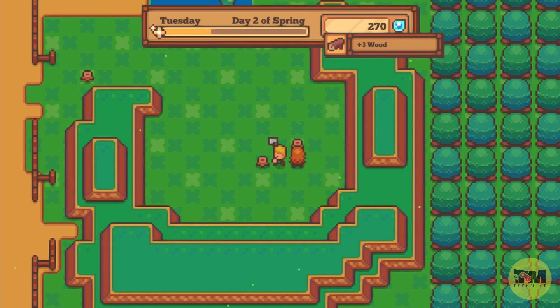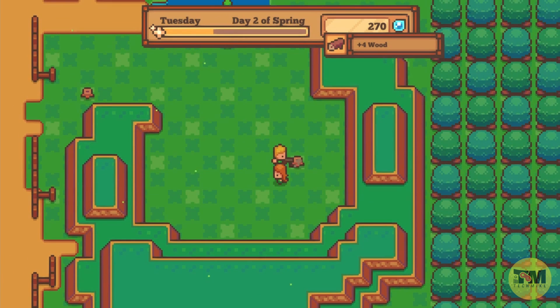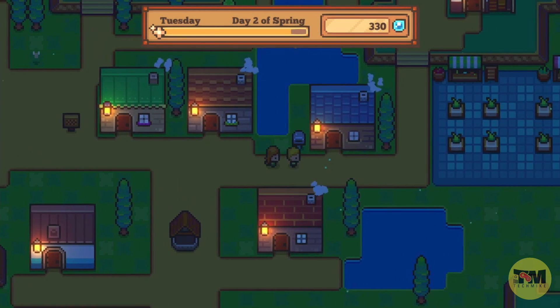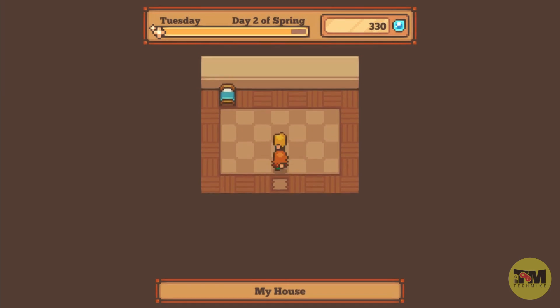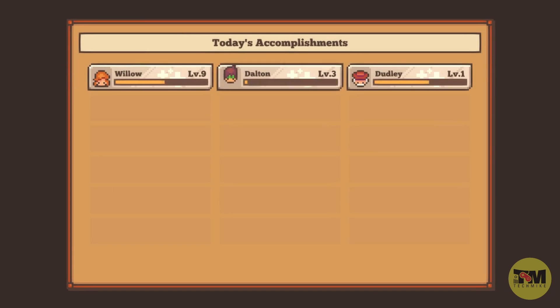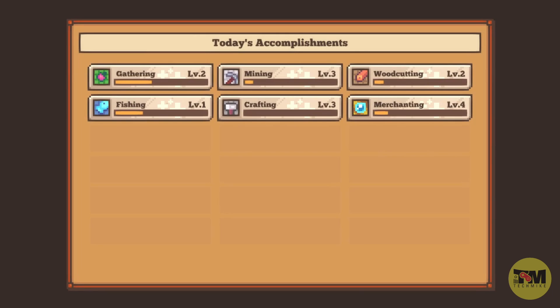Also interesting about this game is that top bar — every time you do an action it brings your energy down. You can see my energy is really low. It turned night and now it's time to sleep. At the end of each day you go through these accomplishments, which get leveled up so that you can do more with them — build more, and so on.